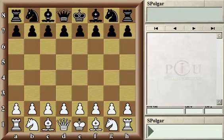Welcome to the Polgar Chess University. In this lesson, I'd like to demonstrate to you examples where the king becomes the hero — not just avoiding trouble, but actually actively participating in attack.